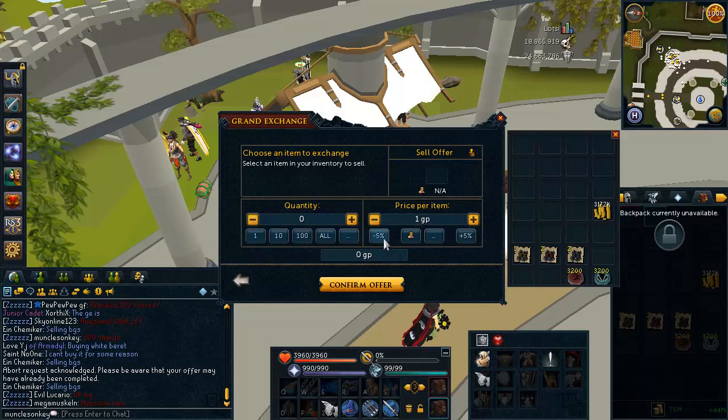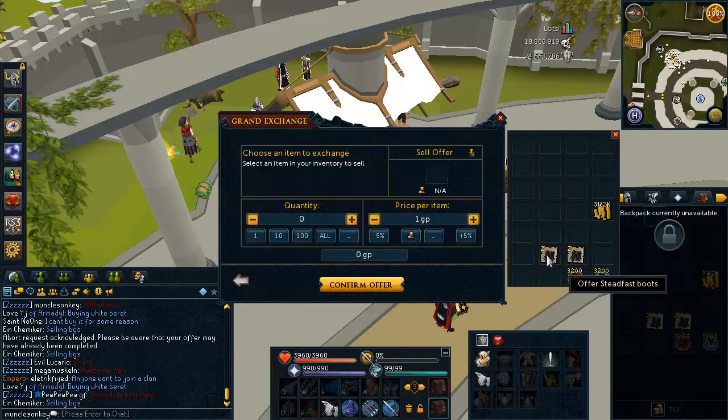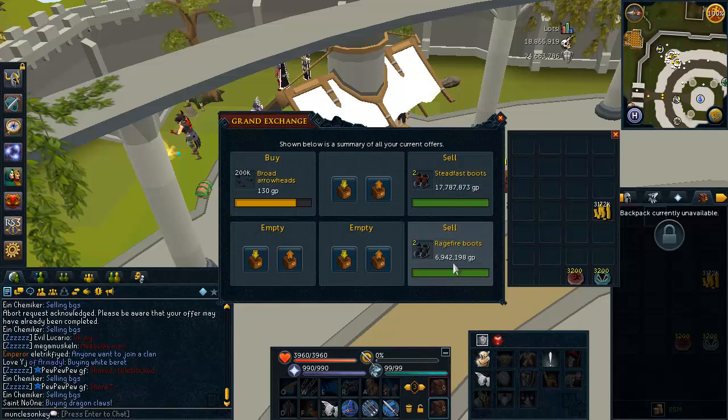Let's add in the Boots, which are also crashing very hard right now because everyone is doing Glacers. 37 mil worth of Steads — that's pretty nice — and Glavins as well. I do wish I had got more Boots, but you always do. They're not too far under GE price. 37 mil in the Steads.